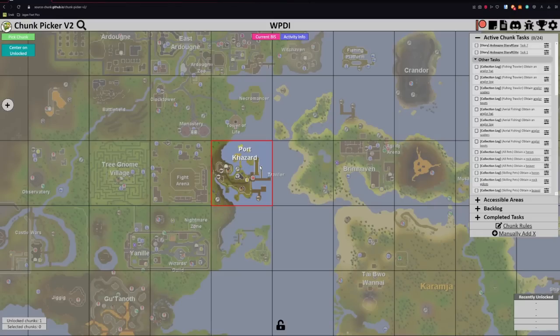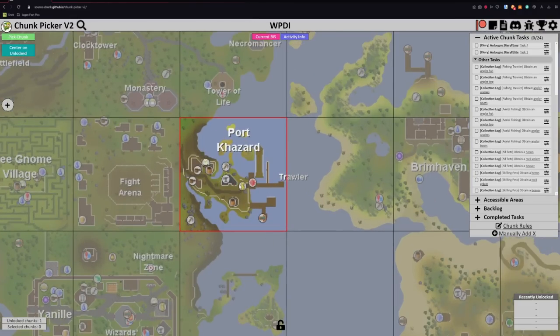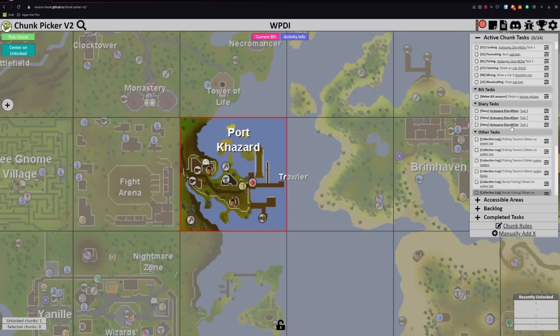The chunk I chose was 10, 5, 4, 5. This chunk is the fishing trawler chunk. I thought it would be a pretty interesting chunk to start at because it gave some pretty interesting grinds and a whole lot of stuff.